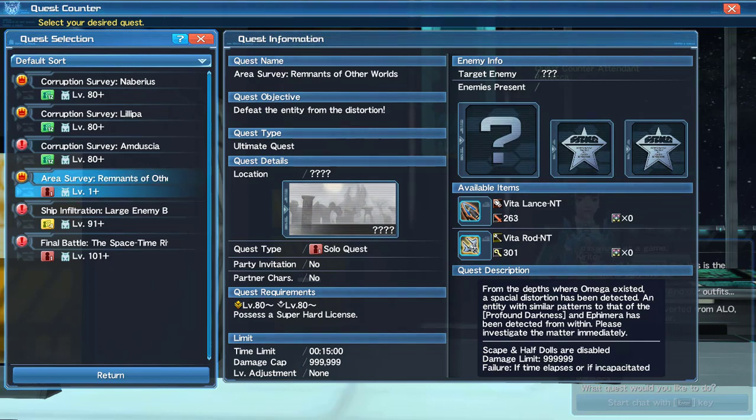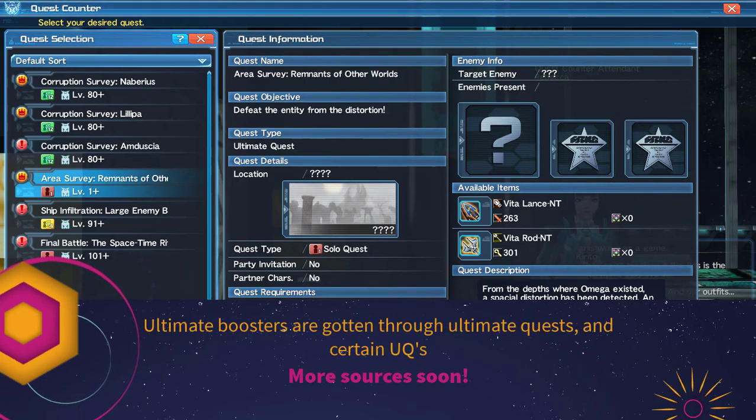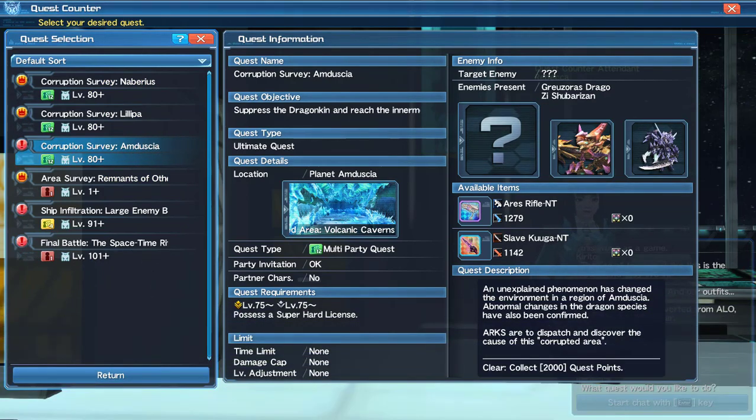As for ultimate boosters, we haven't been getting a lot of them, but you can get them through the new Christmas urgent quest and from the corruption surveys — though I did two and a half hours yesterday and only got two, so they're a bit stingy. When the Christmas EQ comes up make sure you do it. I've also gotten one or two from the Armato EQ — they will drop from ultra hard content.